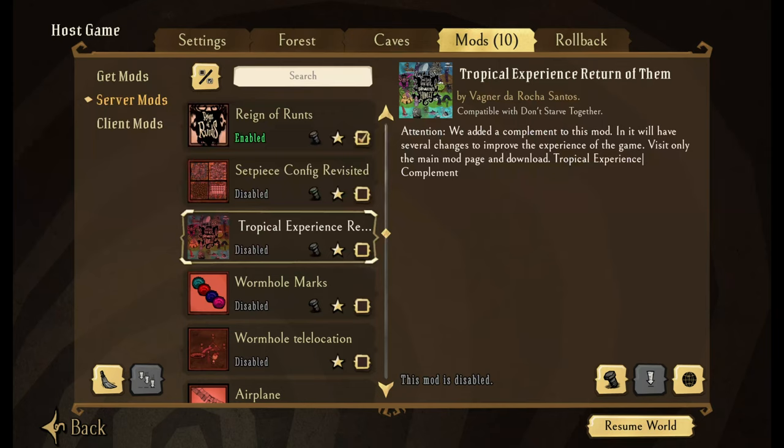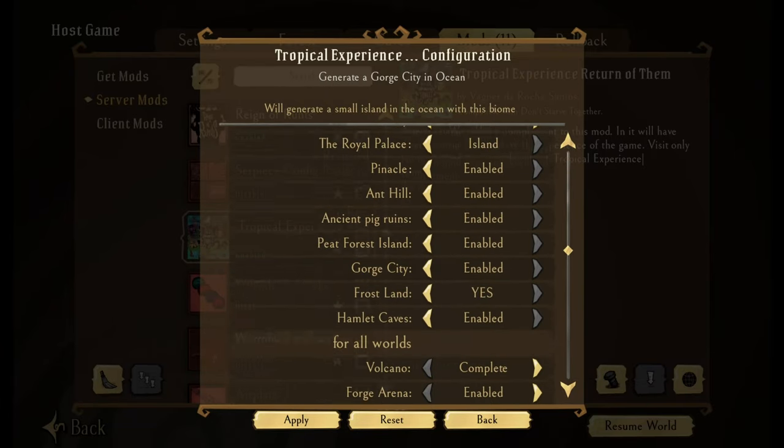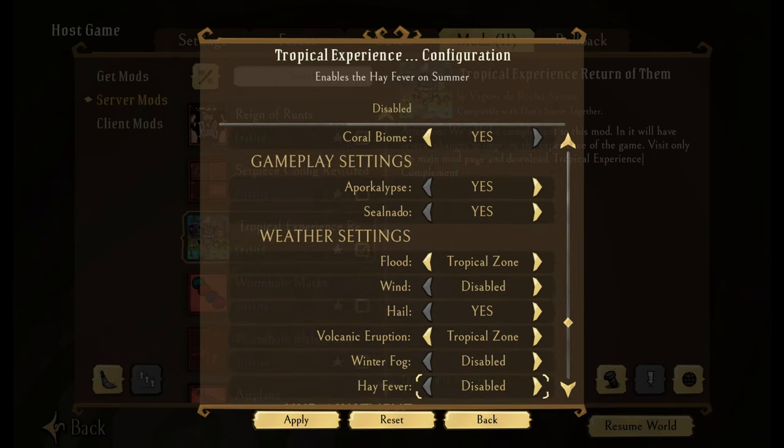Tropical Experience and Return of Them — this will actually give you the kit to go and play Hamlet or Shipwrecked but with friends. It's a cool mod if you really enjoy Hamlet or Shipwrecked, as those are both single-player games. This makes it so you can play with your friends, with the capability to turn things like caves off or on based on what you want.